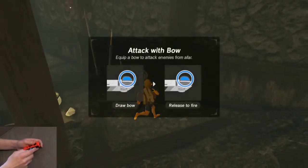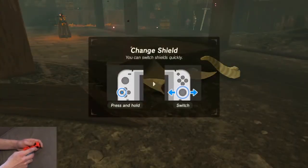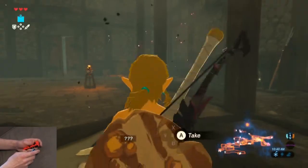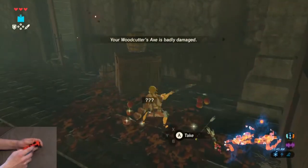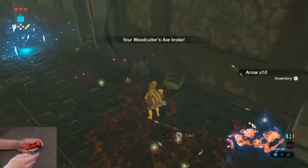Get the Royal Guard's bow and the shield. The shields are for Calamity Ganon — their durability and defense are not important. Use the axe, which is probably almost broken by now, and break open these boxes. If you didn't break the axe, throw it away. You don't need it.